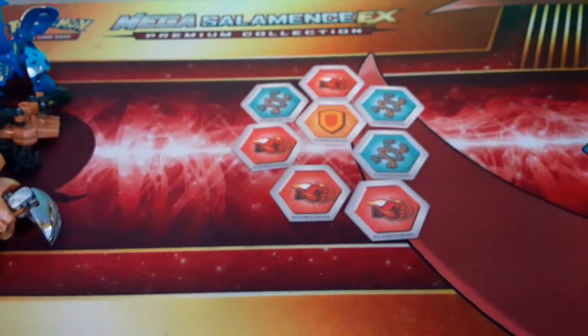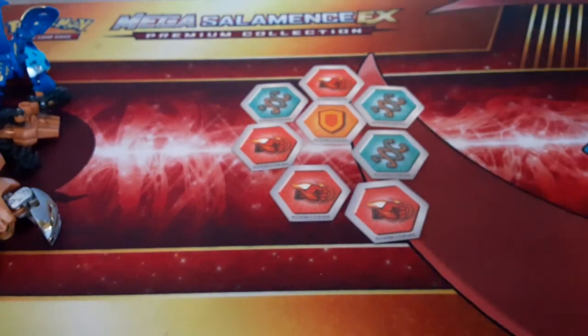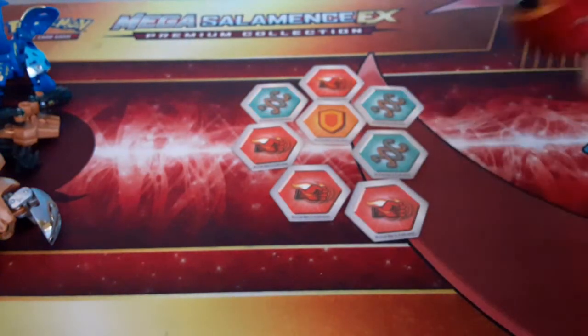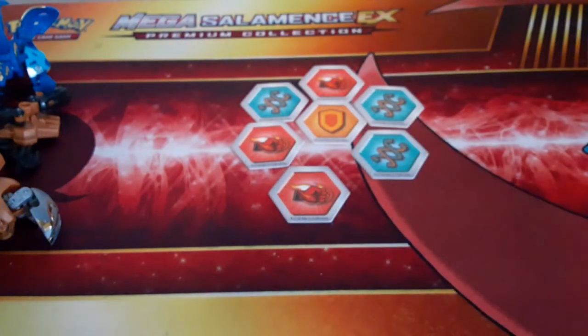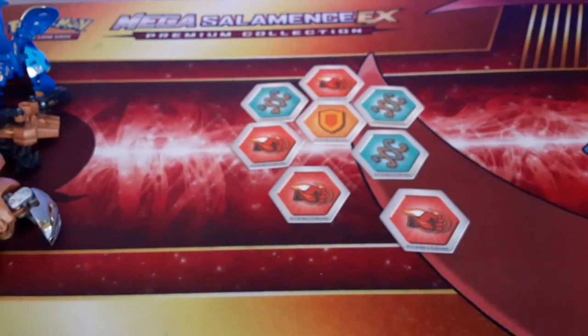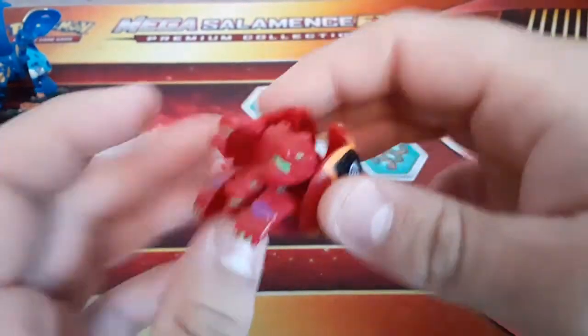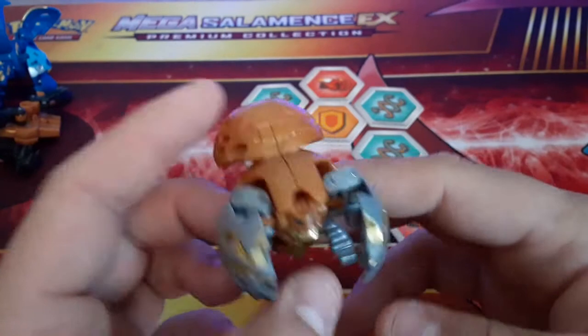Three, two, one - Bakugan brawl! Oh - the magnet is literally on the bottom. Boom - oh, it's not just on the bottom, it has a little tail. Are there manual parts? There are none. Pretty cool - there you go, three heads! That's nice.